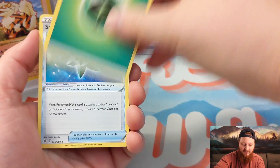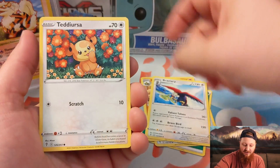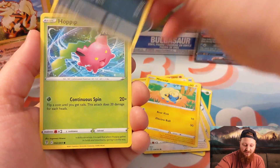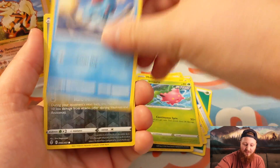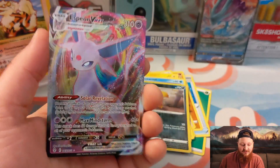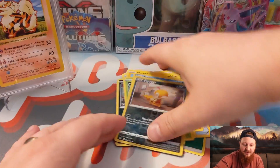All right, here we go. Got Leaf Energy, Snow Leaf Badge, Hippowdon, Braviary, Teddy Ursa, Mareep, Zerua, Hoppip, Tentacool, and — oh nice — Espeon VMAX! Very cool, very cool. So we'll sleeve Espeon up. That's an Espeonage right there.